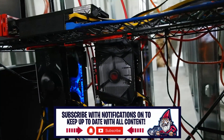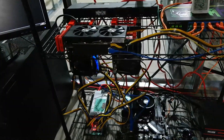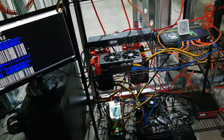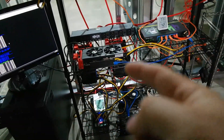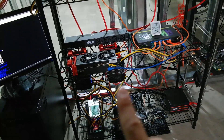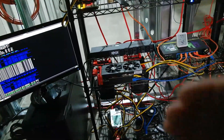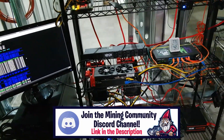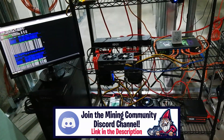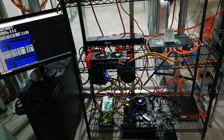All cards are mining Ethereum except the 1650 Super, which mines Raven Coin because it's a 4 gig card. Today we're discussing adding a card to an existing setup. It sounds simple — just plug it in — but we're running three different flight sheets on this rig: an AMD card mining Ethereum, two Nvidia cards mining Ethereum, and a third mining Raven Coin. For new miners getting into this, additional tips and guides are super helpful.